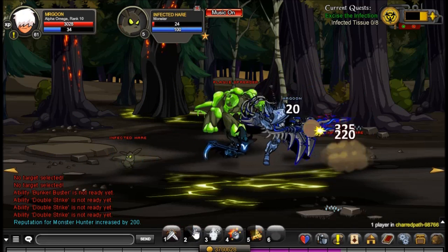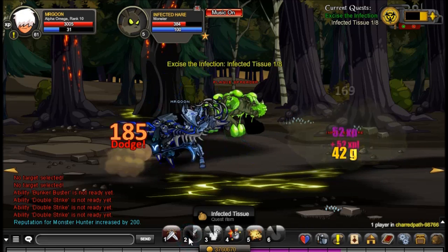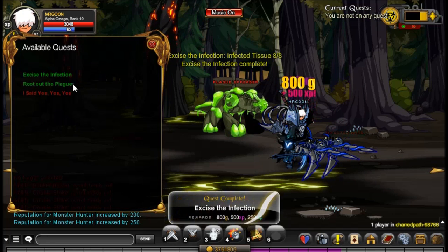Next up, we come along and you just have to defeat some of the bunnies. They're in the next area you unlocked after clicking on the trees. They do not drop every time, so don't worry if you don't get the drop every single time.